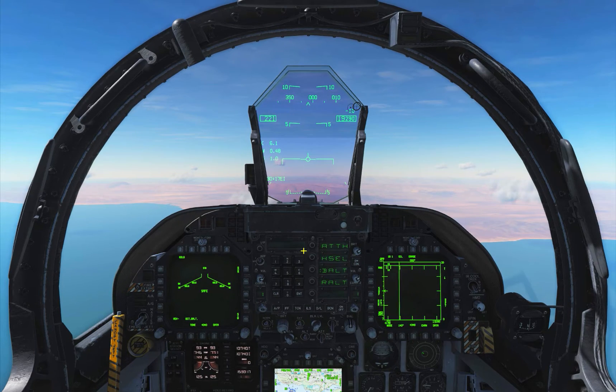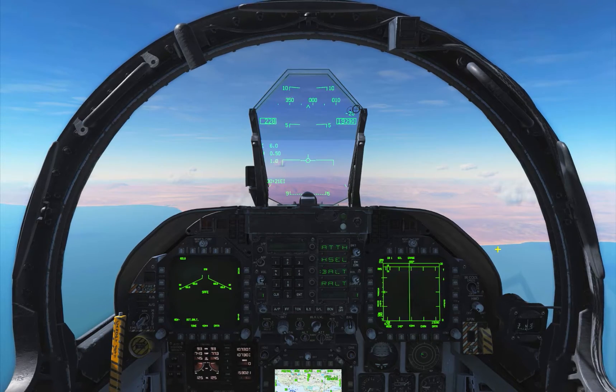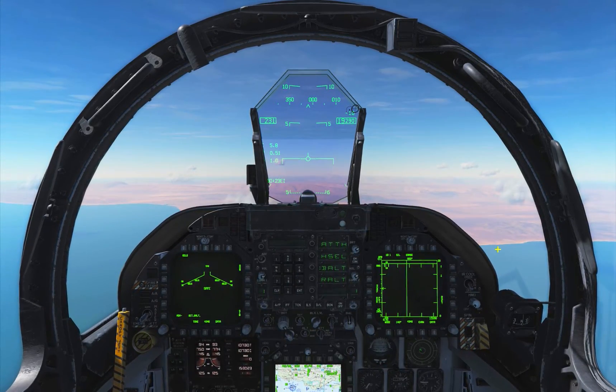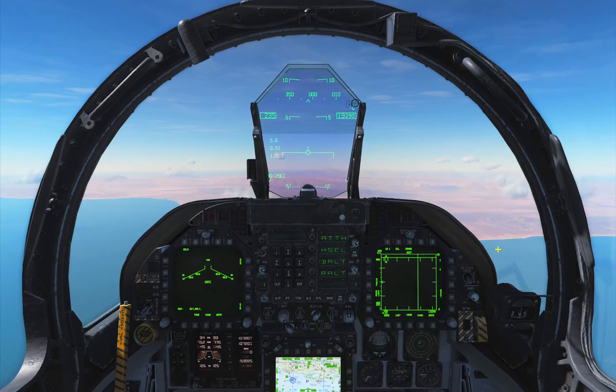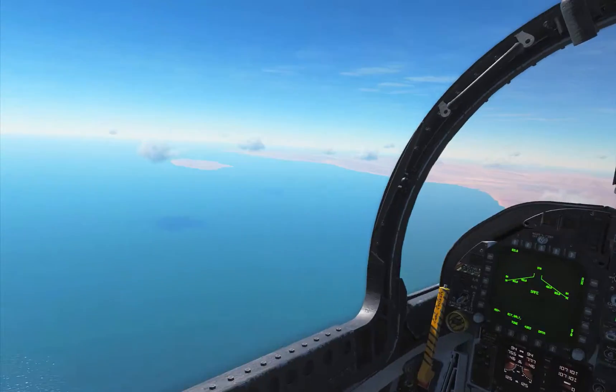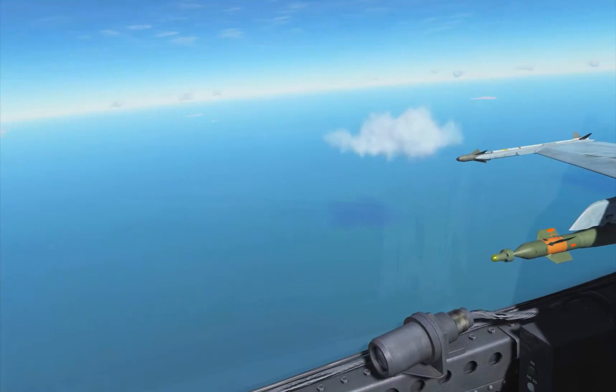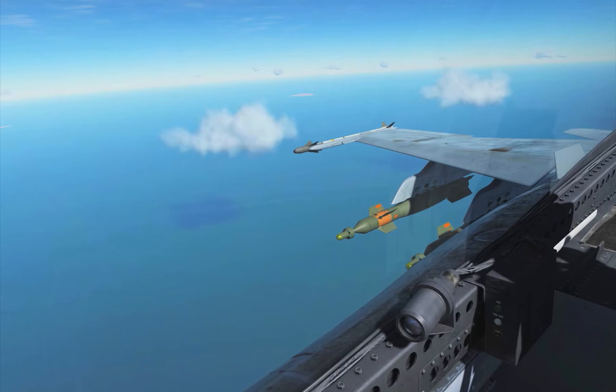Hey guys, welcome back to DCS, and welcome back to the DCS F-18 Hornet. In today's video, we'll be looking at the Paveway II laser-guided bombs, and specifically we'll be dropping the 500-pound GBU-12s. As you can see, we're carrying four GBU-12s, and we'll be dropping them with the help of our JTAC.